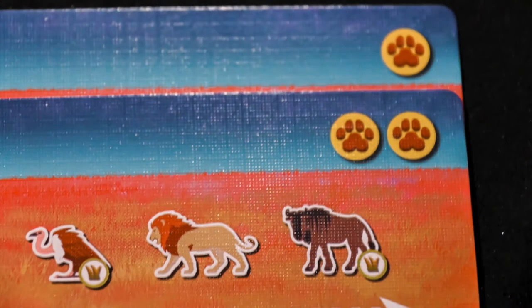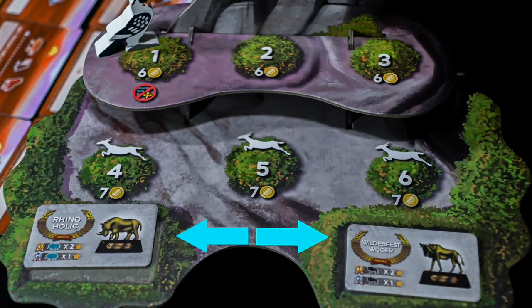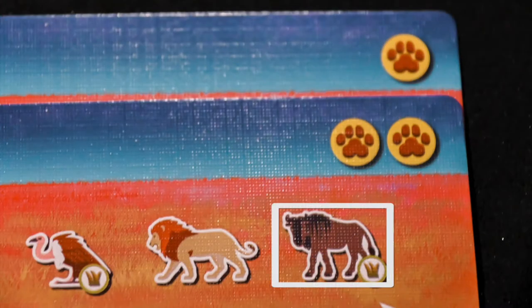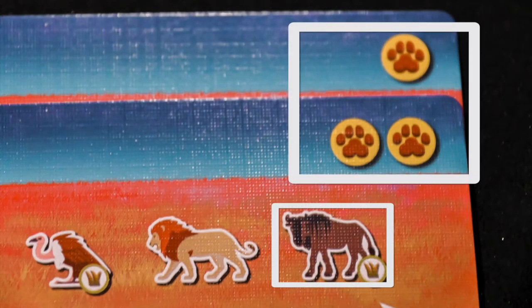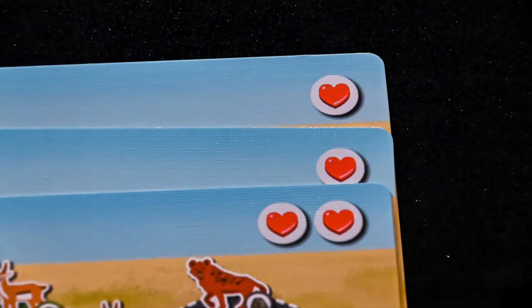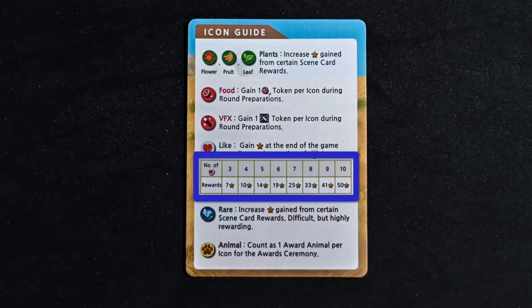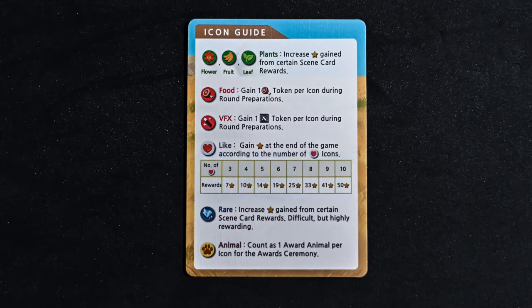The animal icons that look like paw prints come into play around the award ceremonies in rounds 4 and 6. When counting the number of animals for the award, count each animal icon as well and add them to your final total. Finally, we have the heart-like icon. These award points at the end of the game for the total number collected. If you ever have more than 10, you can start another set for more points. For example, 14 likes scores you 60 points, but 12 likes will only score 50, since you need at least 3 likes to score any points.